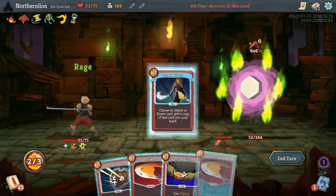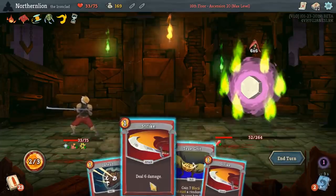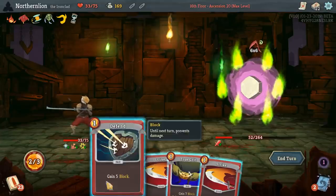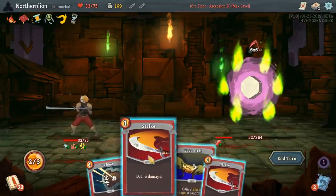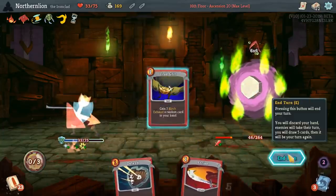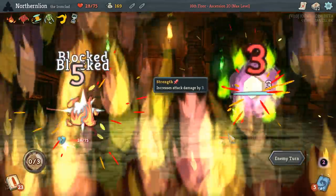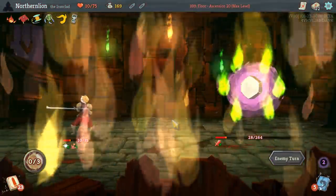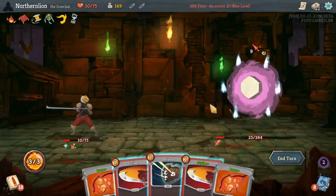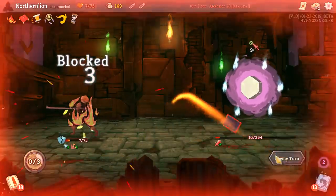I'm pretty stoked. I think we have to hit him twice — no, we can only hit him once. We can play two blocks and get to 12, or we can play one attack and one block and get to 10. So I think that's a little bit better. We got to 13 actually because we exhausted the card — didn't even think about that. It's still going to be a little close. Carnage, please. It's not close. We're dead.